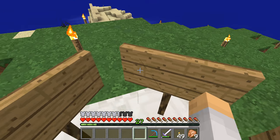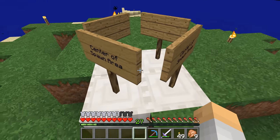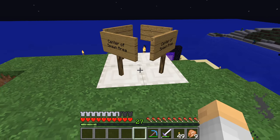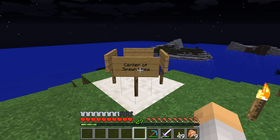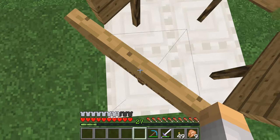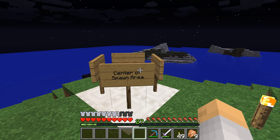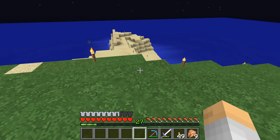This is the Minecraft server world, this is the spawn area. As you can see I've already built this little thing saying where the center of the spawn area is, which is actually important, because on a server there's a protected area that is minimum, I think, 2x2 blocks. So this is an area that only OPs can manage, and I am actually an OP because I set up some things.